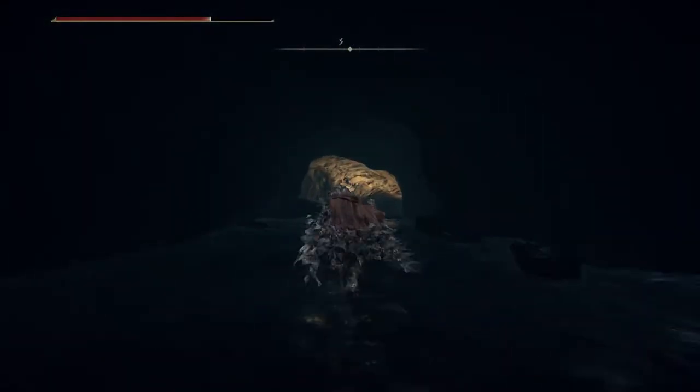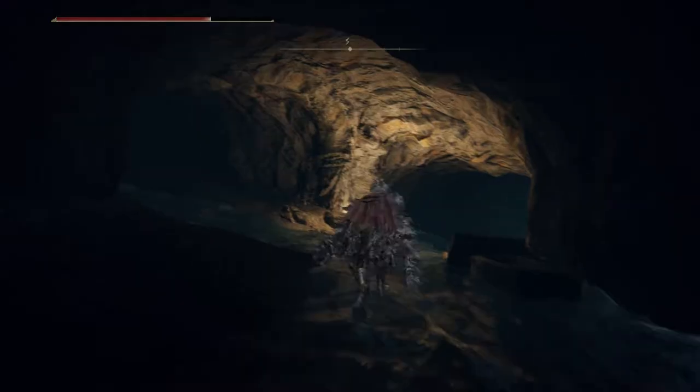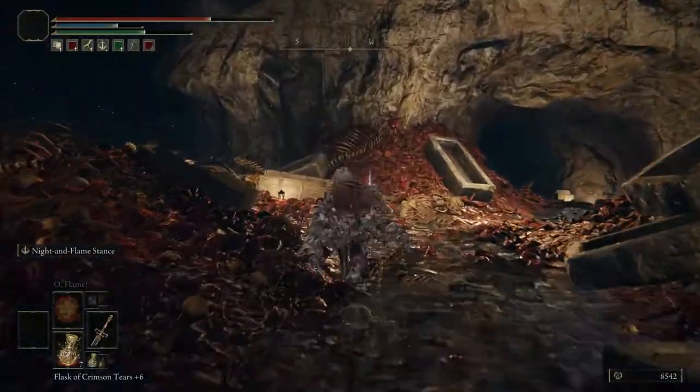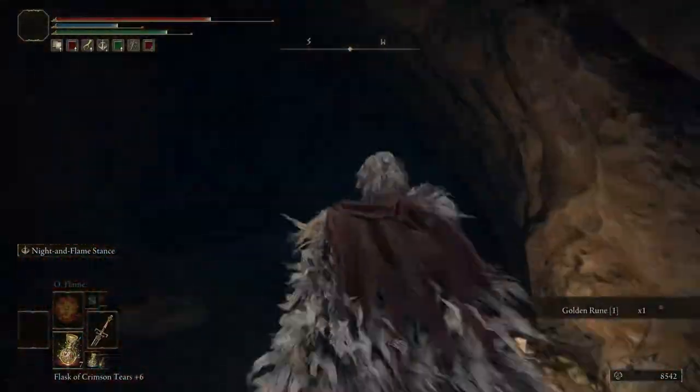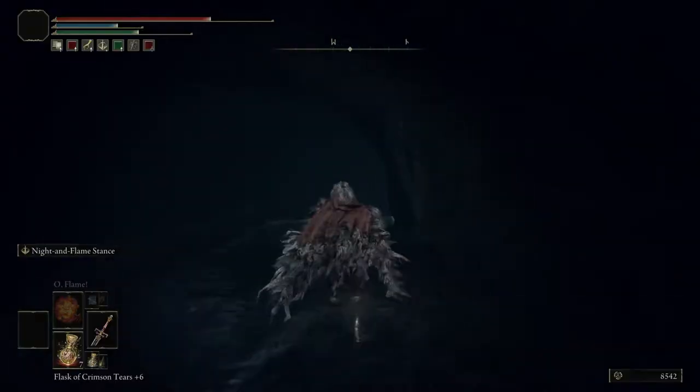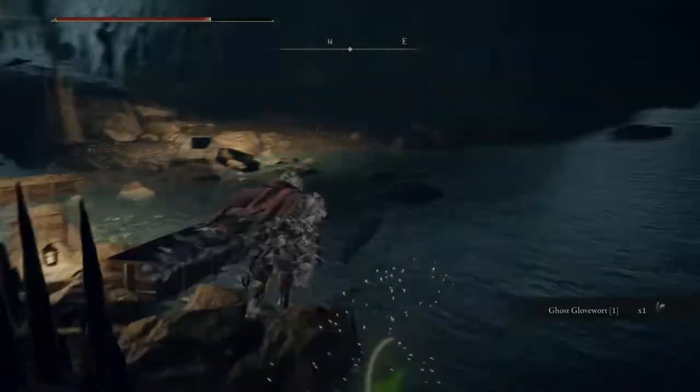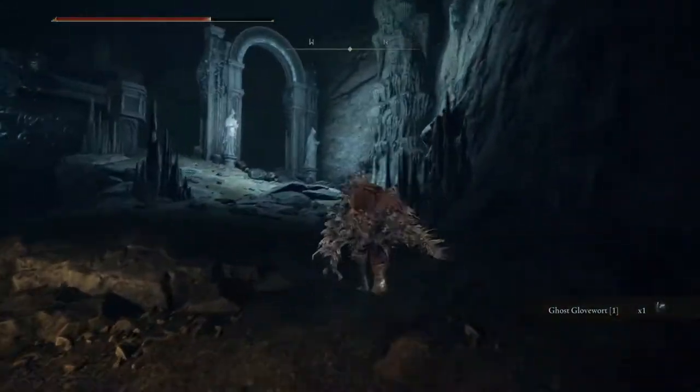You have to go a little bit to the left into these tunnels — I cleared them out because there are gonna be some bugs. Then go a little bit to the right. Just follow the path that I'm taking right now, which you're seeing on the screen, and then you will see that building in front of you. You want to go to the right, past that gate.